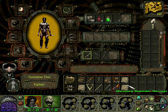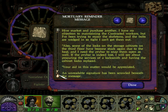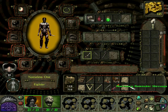The mortuary reminder message reads: this is the third and last request for the primer. If it has been misplaced, tell me and I shall go to the hive market and purchase another. I have no objection to maintaining the contracted workers, but I have been trying to repair the skeletons and the bolts are wedged in so tight I can't get them out. Also, some of the locks on the storage cabinets on the third floor have become stuck again due to the heat, and I need the pry bar to snap them open. If the pry bar is indeed lost, I will see about procuring the service of a locksmith. Your aid in this matter would be appreciated - an unreadable signature has been scrawled beneath the message.